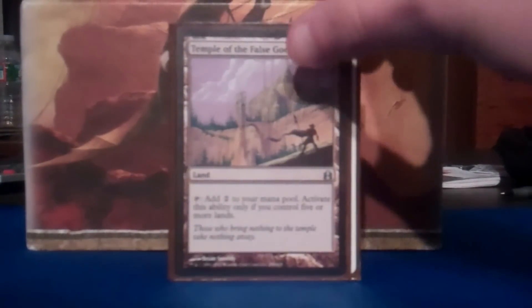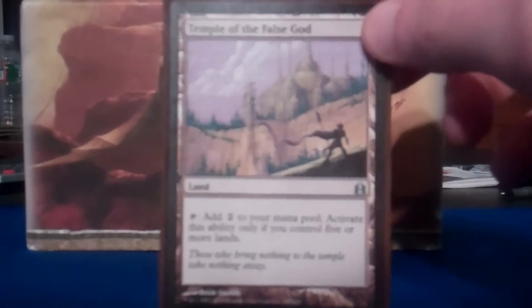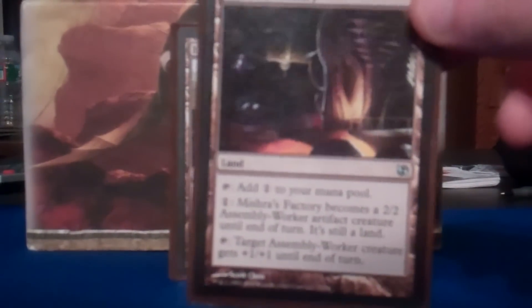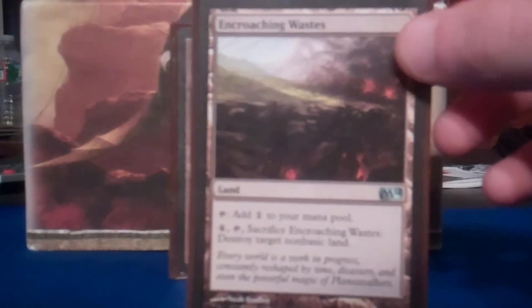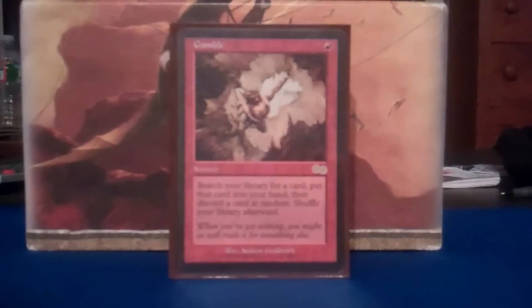Staple in Commander decks. Not as useful in this deck obviously — doesn't have color fixing to worry about — but still good. We got Temple of the False God, awesome mana ramp card. We got Strip Mine for that land destruction on troublesome lands. Tectonic Edge for the same reason — no more Gaia's Cradles in my house. We got Mishra's Factory, can turn into a 2/2 artifact that you can then sacrifice. We got Encroaching Waste because Tolarian Academies have to go as well. We got Ancient Tomb because this is old school Temple of the False God and it is awesome.